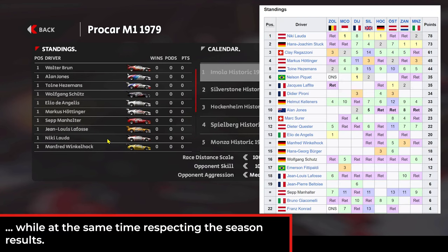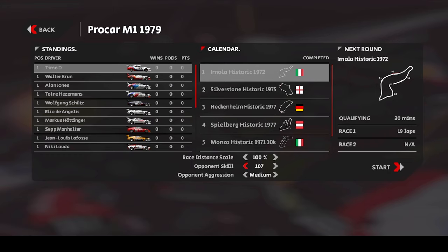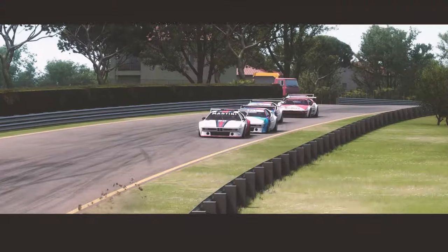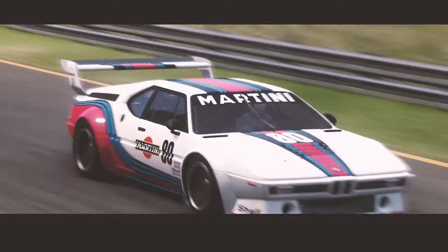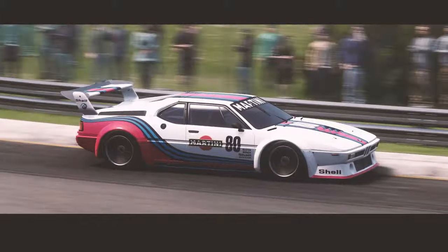A very cool and diverse mix of Formula One drivers, professional touring car drivers, and privateers. The opponent skill can be altered and adjusted before every race, so for Imola - which I've already done two test races on - I'll go for 107. Let's see how that fares. So guys, that's my setup and how you create a custom championship in AMS2. You can take this as a blueprint for your own championships. Thanks for watching - I'll see you shortly for the first race on Imola Historic 1972. Have a good time, happy racing - bye!